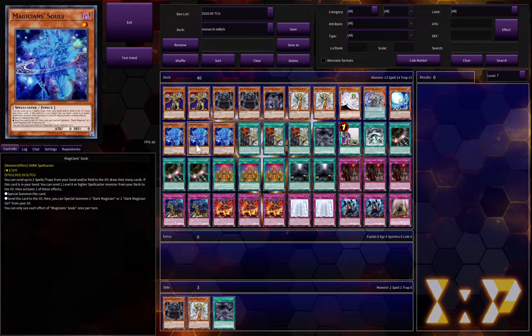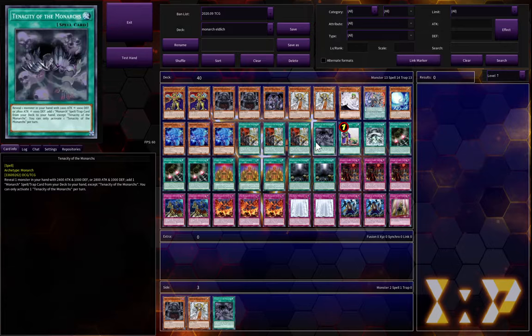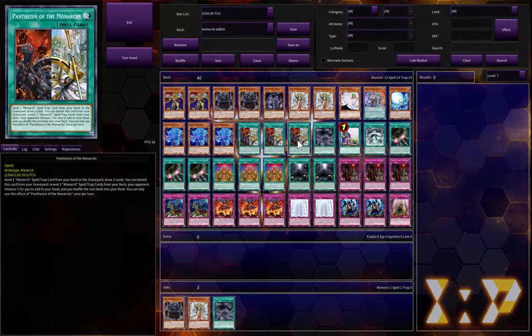I do run three Magician's Soul, which unfortunately is not budget at all — you can definitely change this out for other things, maybe add more Eldritch monsters. It's unfortunate this hasn't gotten a reprint yet; I don't know what they're waiting for. I'm probably gonna be doing another 'cards that desperately need a reprint' video soon and this will be on there — sneak peek. The three Pantheism is obviously a must-have.